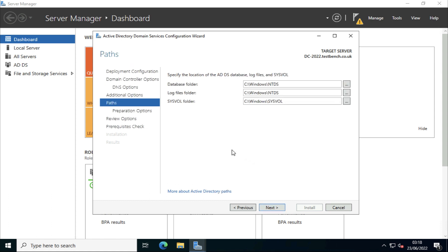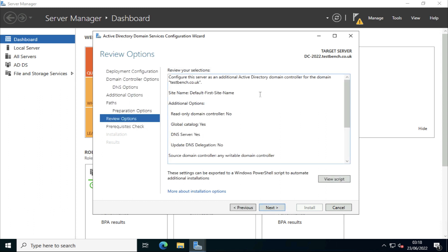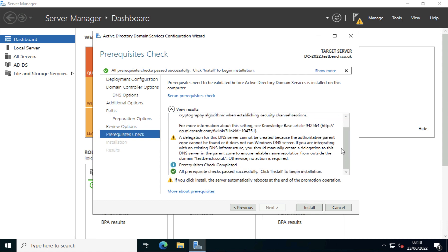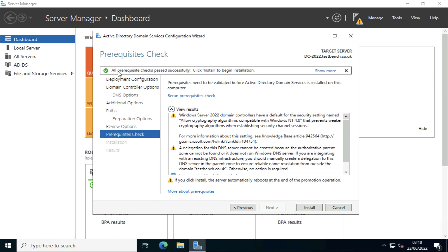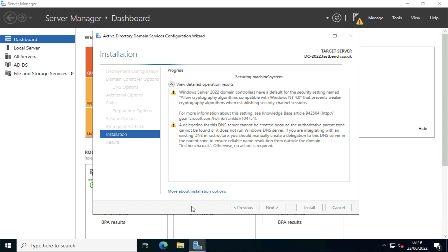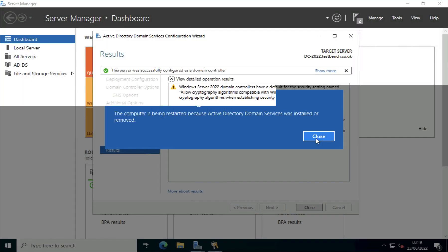Click Next. I'm going to accept all the default install locations — in production you might want to put them on a different volume. It's warning me that it's going to do forest and schema prep and domain prep as part of the promotion. Have a review and click Next. There are some prerequisite checks — please read them — but most importantly at the top it says 'All prerequisite checks passed successfully.' Click Install and it will promote this server to be a domain controller.